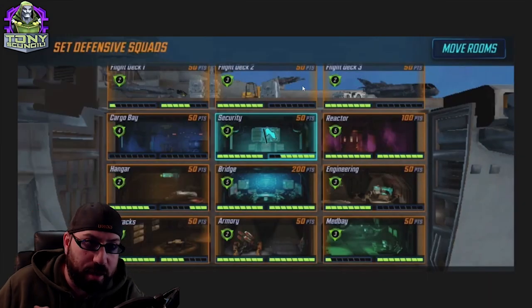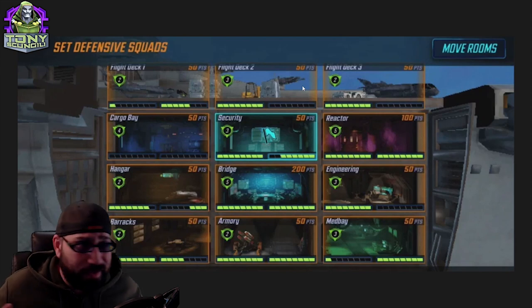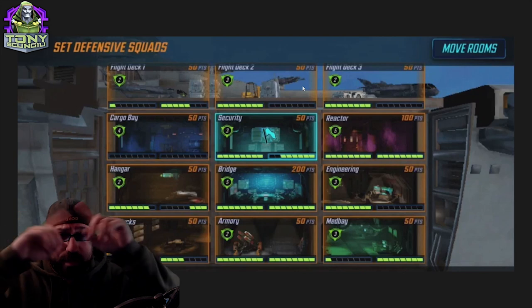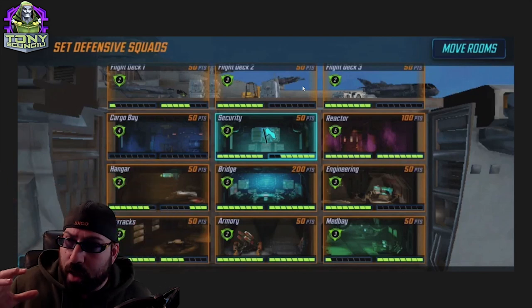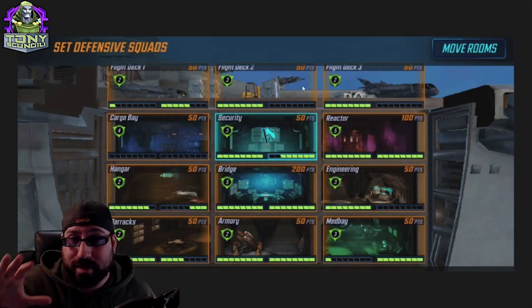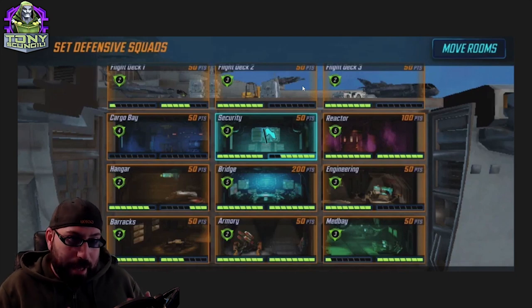What's up, doombots? Tony Skinjili here with the advanced part of the alliance war advice guide. We watched the basic video — you got the idea of the basics: be aggressive, make sure your teams are invested, make sure you are playing aggressively and to win fights, not necessarily to defend against fights. That's the core of it.